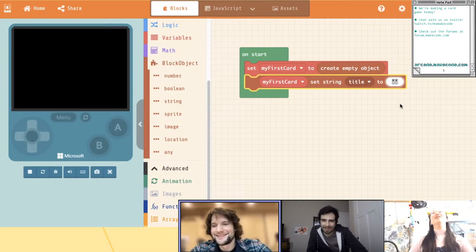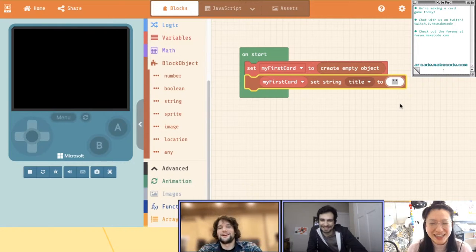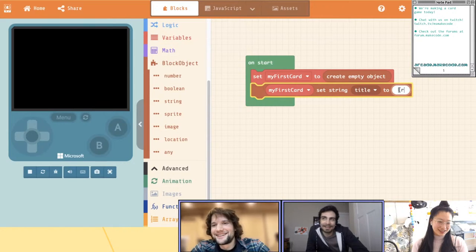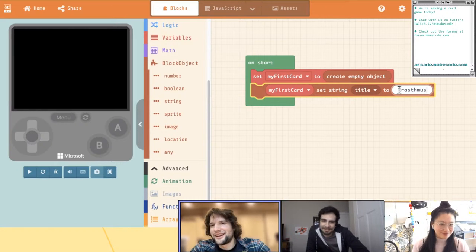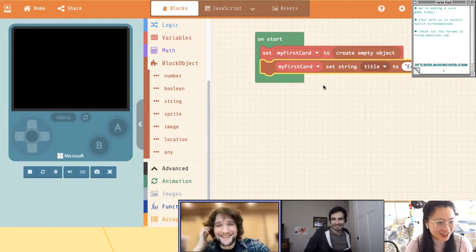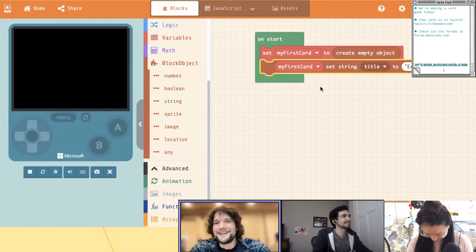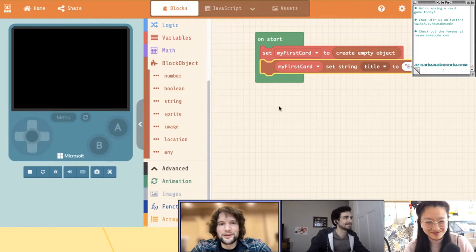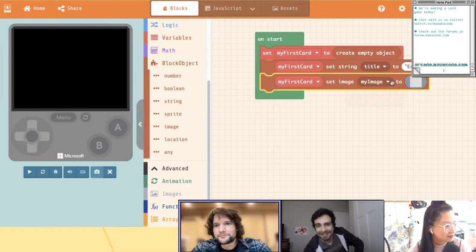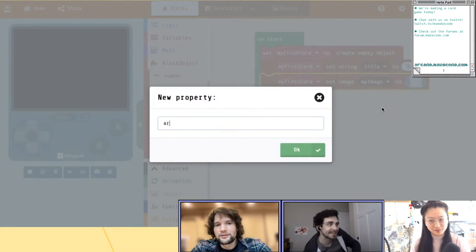Give me a title for our first card. Erasmus! You're going to have to spell that for me. E-R-A-S-T-H... M-U-S. Okay. This is why Joey's in the newspaper business — he can spell things, even the difficult things. So great, we've stored a title. Now let's store an image — this will be the art of the card. I'm going to leave this to you, Joey, to create a card image.